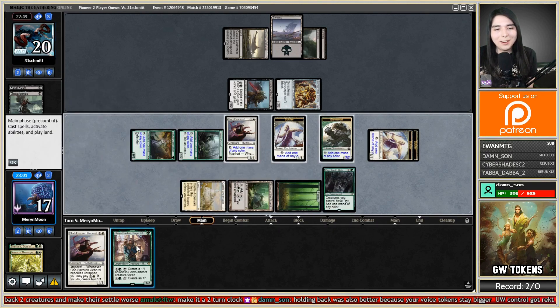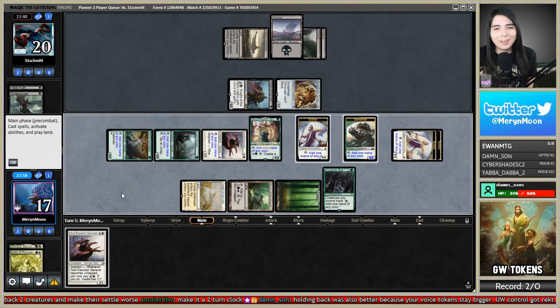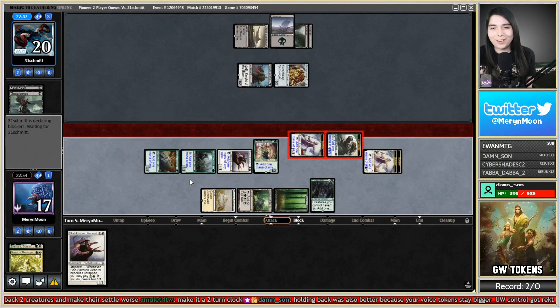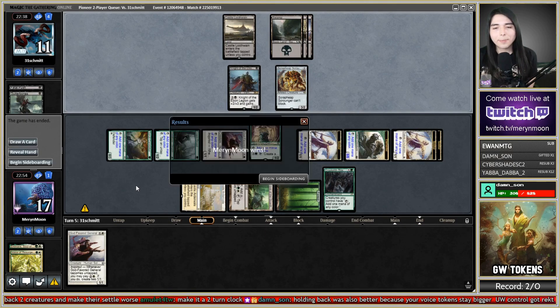I'm gonna get out Avia here, and now I'm gonna start making fatties. Screw it, we're attacking now. They scoop — I have Avia spawning out 8/8s. Got a 9/9 already, making super amounts of tokens with the Dogflavored Generals. Yeah, it's great. Let's move on to the sideboard.